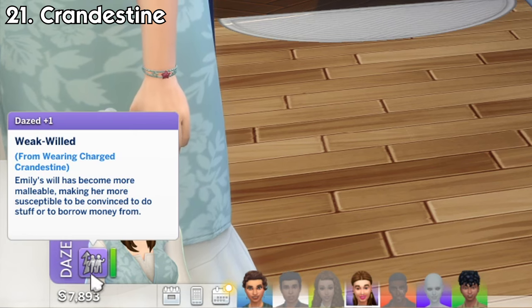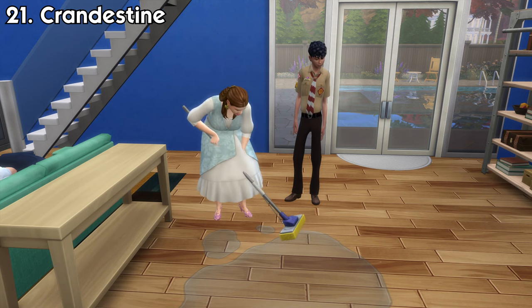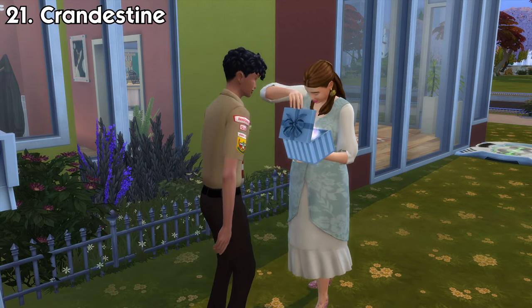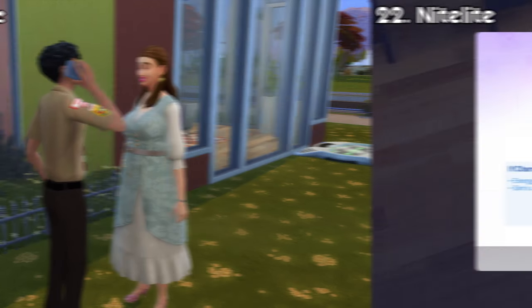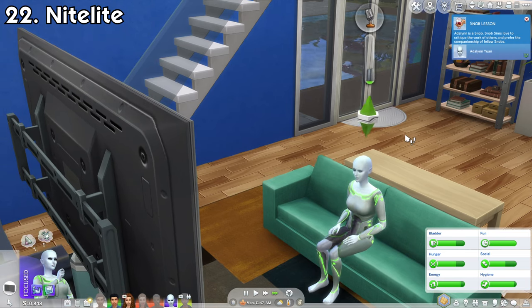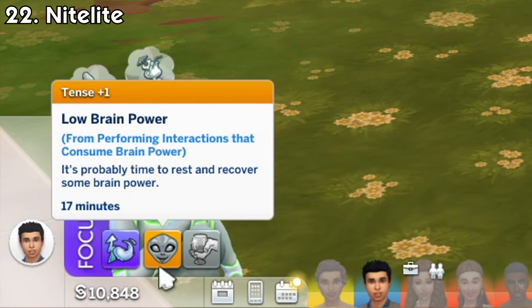Clandestine, a crystal from the Get to Work expansion pack, will make the targeted sim be easier to convince and more likely to lend money. This gem is best given as a gift to others rather than being worn by your sims, as they will immediately wear it after that. Nightlight, another crystal from Get to Work, will make your sim's energy need decay slightly slower. Additionally, if your sim is an alien, after using an alien power it'll recharge a bit faster once depleted so you can use another power again.